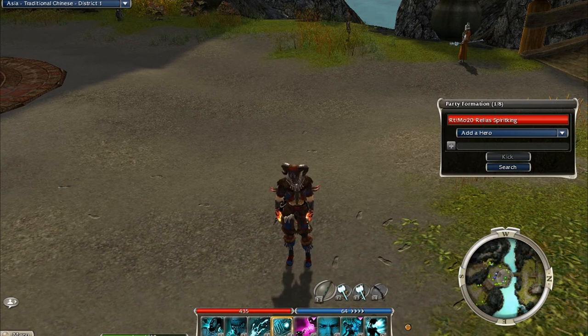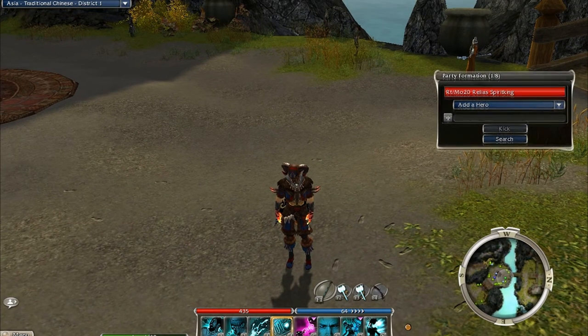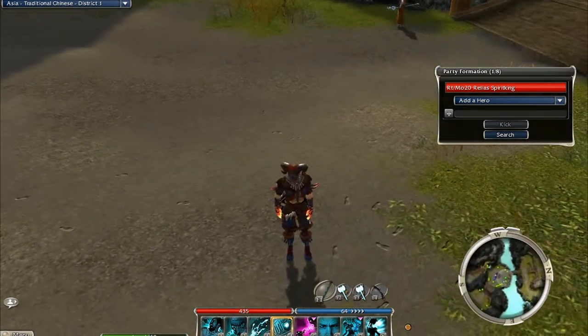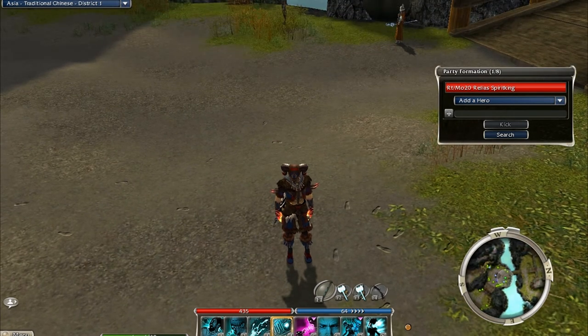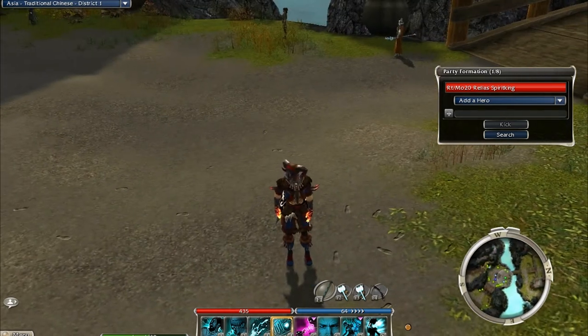If you can rate it that would be great — give it five stars if you liked it, doesn't matter, give me one star and I'll be happy. If you need help you can get to me in-game. My in-game name is Relias Spirit King — R-E-L-I-A-S and then Spirit King as it sounds.